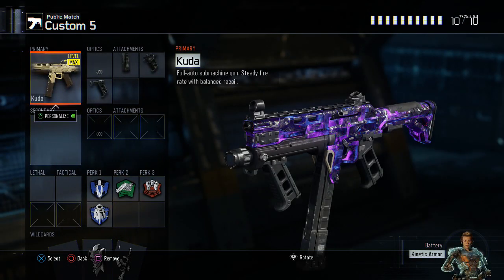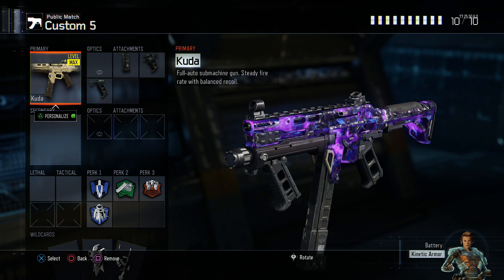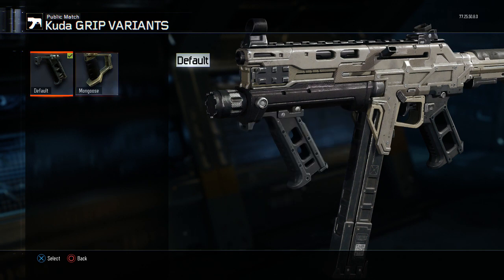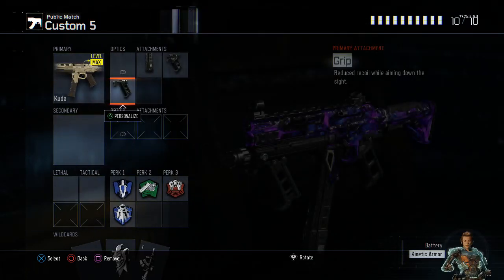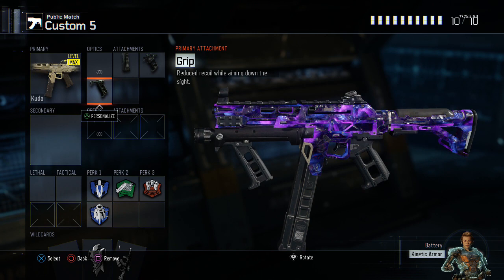The next class is the exact same setup as my VMP but with the CUDA: extended mags, quick draw, and grip. The CUDA and VMP are literally interchangeable — it's up to personal preference. Most people would agree the VMP is better, and I agree, but you can run the exact same classes for either gun. Only thing is with the CUDA you don't need grip as much as with the VMP. So instead of grip you could run stock, fast mags, rapid fire, or long barrel. I just like grip because I want the lowest recoil possible — I'm confident in my gun skill but I want my gun to do what it's supposed to.